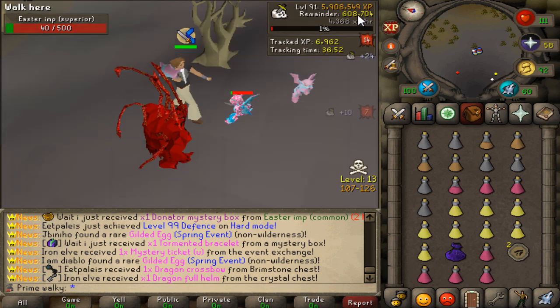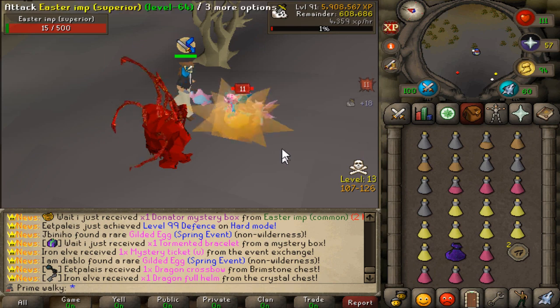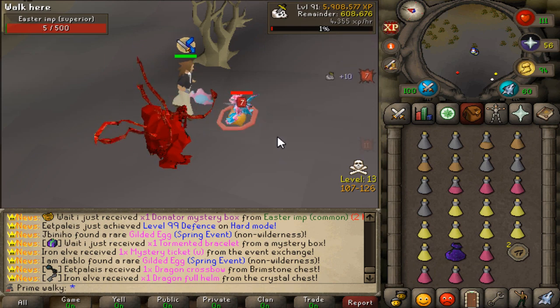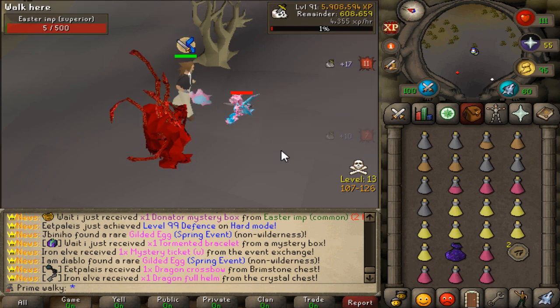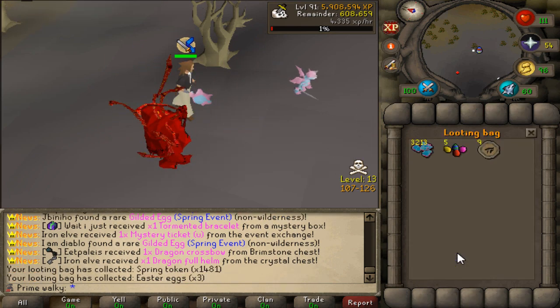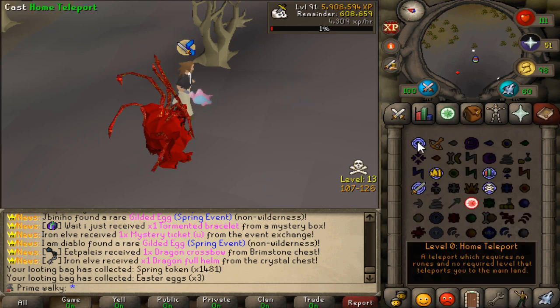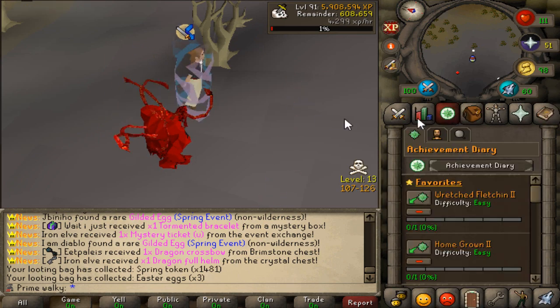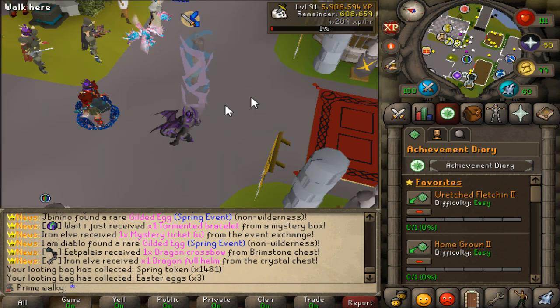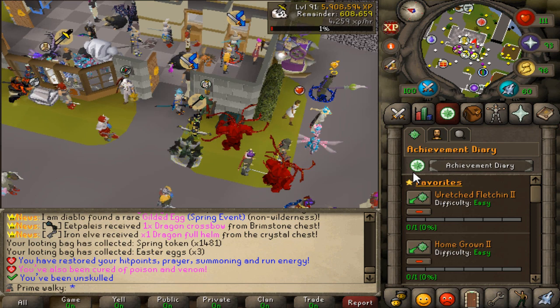The grant price key is pretty much the best thing you want to get from it. Let's see what we get right now from this one — 1,480 spring tokens and 3 beautiful eggs for the first superior kill of the event. Absolutely nice.